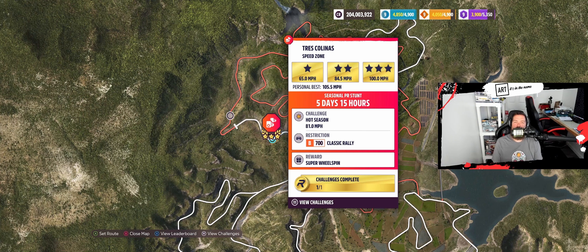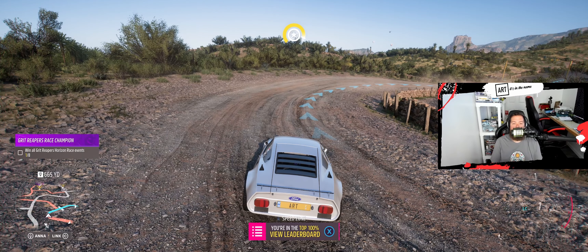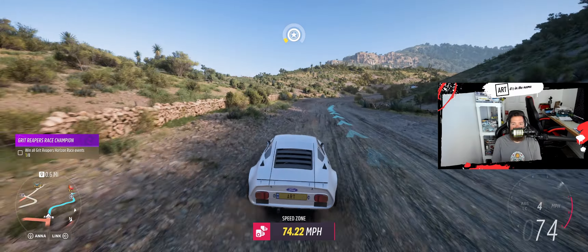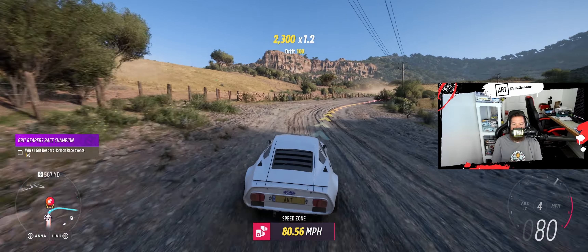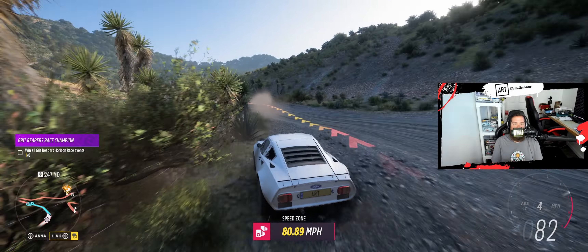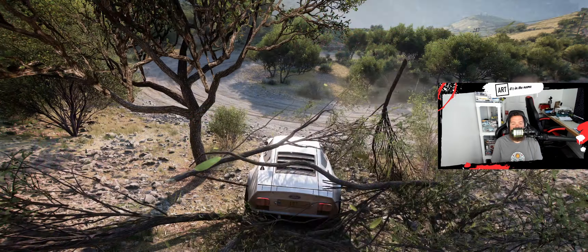Here we are in the Rally Adventure expansion at Trace Colina's speed zone. We need 81 miles per hour in a B700 Classic Rally. I think we have GT70s — we could use those. All of its numbers are better, so let's use it. Going uphill, which isn't always a killer. At least you won't have to brake going uphill. That guy was full-lock drifting. Here's the gate — just over 81. Yes! That's a make. We got it in the GT70, taking out all the trees. On to Hot Wheels!